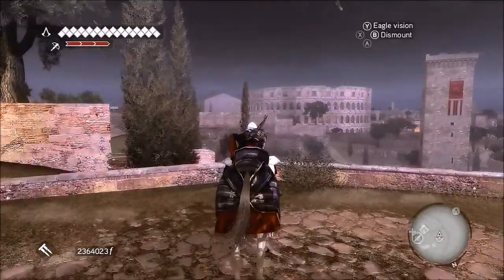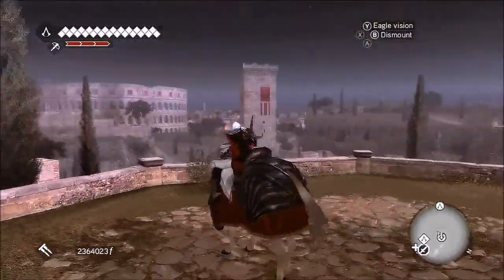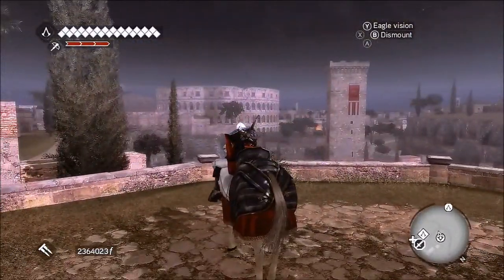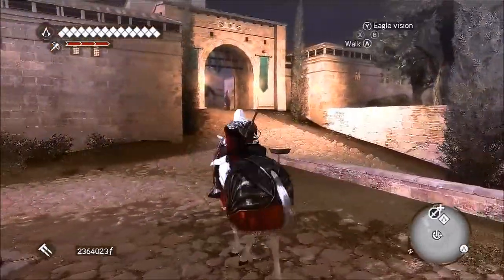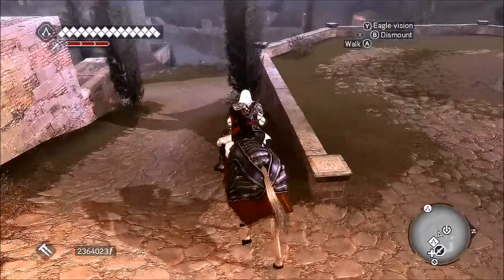So here's what you do next. When you exit the tunnel the first sight is the huge tower and that's where you need to be. You can actually travel there using your horse through the next village and perhaps have a play with the guards if you want.